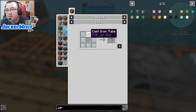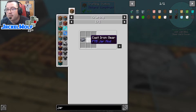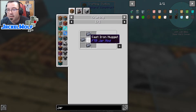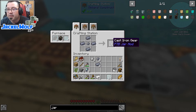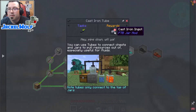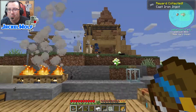The second thing we need for the tempered glass jar is to make ourselves a cast iron tube. To make a cast iron tube it is two cast iron ingots and a cast iron gear. To make a cast iron gear it is four cast iron ingots and one cast iron nugget. To make the cast iron nugget is just a single cast iron ingot in a crafting table. So we make the nugget first, then place four cast iron ingots around the cast iron nugget to get the cast iron gear, and then two cast iron ingots with the cast iron gear gets us our cast iron tube. That's another quest complete and we get some more cast iron as a reward.